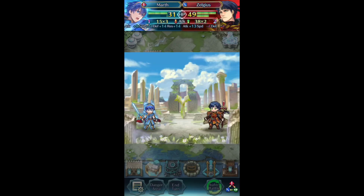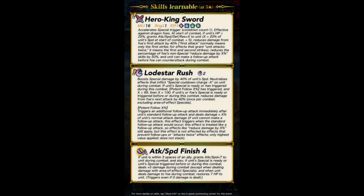He's just killing Zelgius, just because — they have to show off how nuts he is. Lodestar Rush is going to be crazy. In Engage, Lodestar Rush is nuts — it just does like 5 times damage, free and clear, and you can choose when. Hero King Sword — let's see what this is first. Not a lot of text for a new weapon, but I'm sure it's going to be nuts.